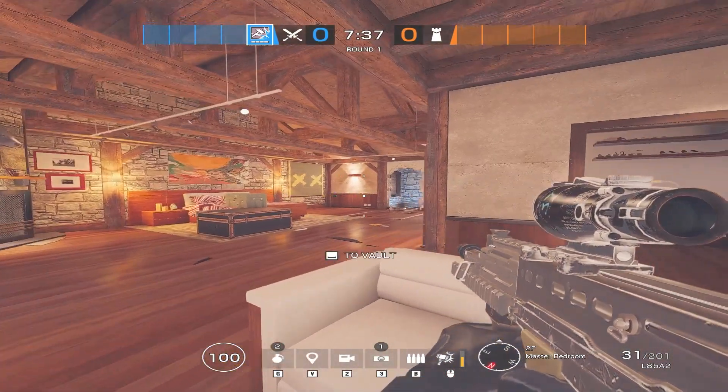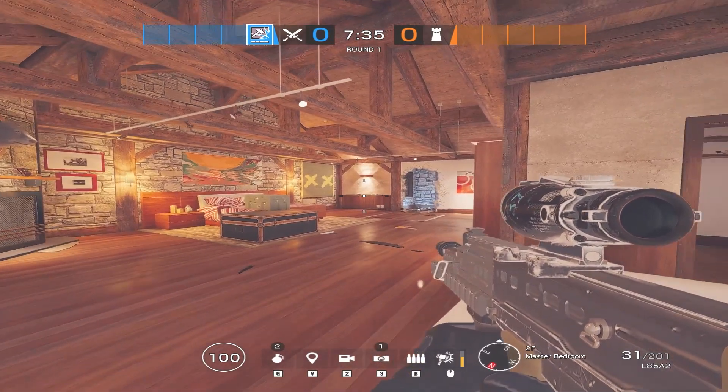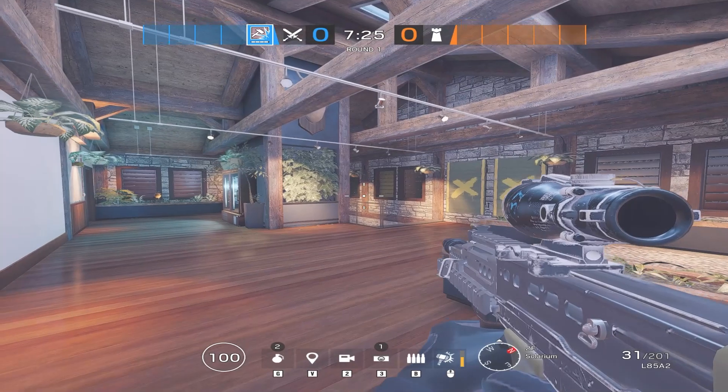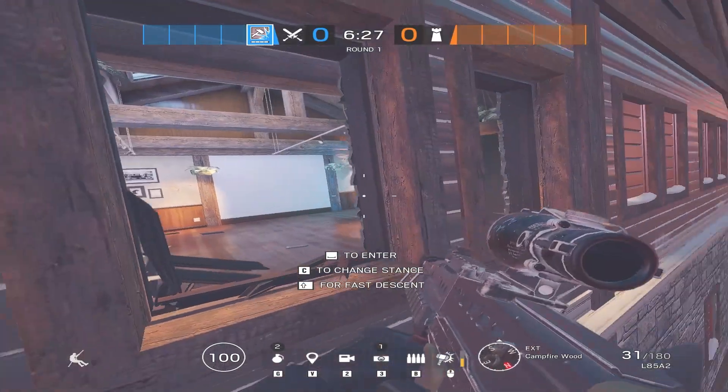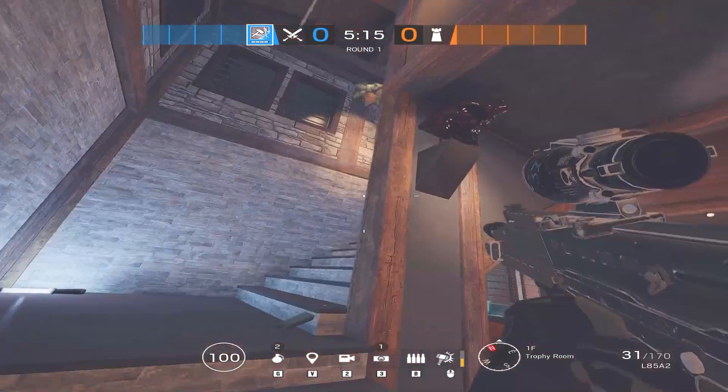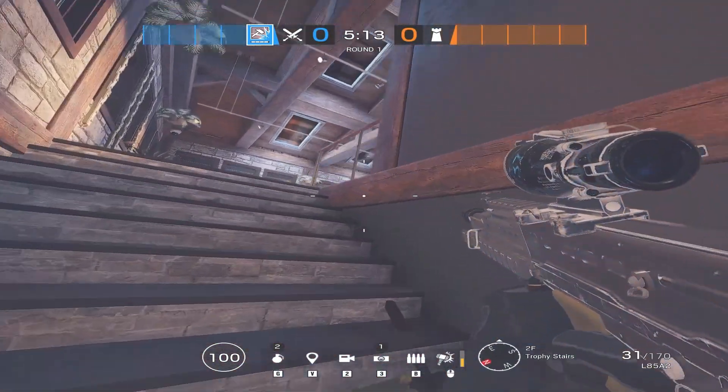First I'll start with the master push. In order to plant in master we need control of solar. We would not be able to take control of this area by using only these windows, so we're going to have to take control below site in order to use this stairway as another way to push solar.